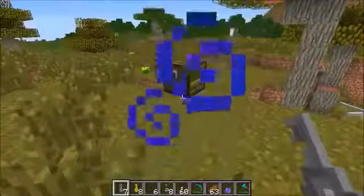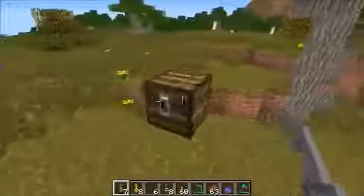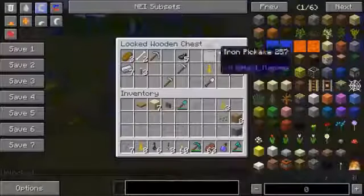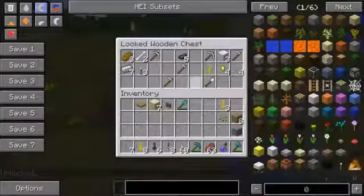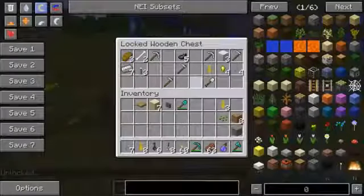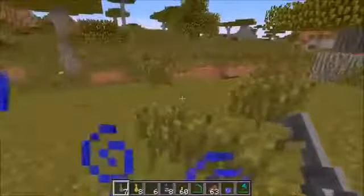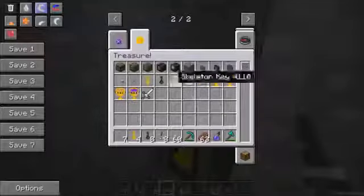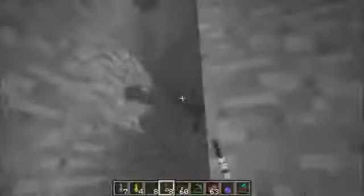Another really cool thing you can find is a chest that generates right on land, just sitting there for you to grab. This one right here is a locked wooden chest - pretty much the same stuff as before. If it's like your first couple days of Minecraft it's going to be epic, but it's so cool to see a chest just sitting there waiting for you. I searched everywhere trying to find the iron bound chest - I just can't find it.